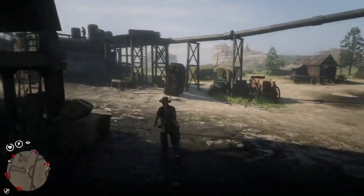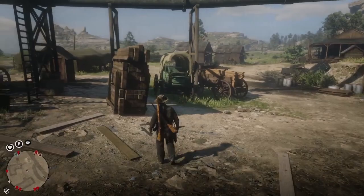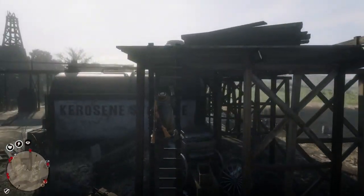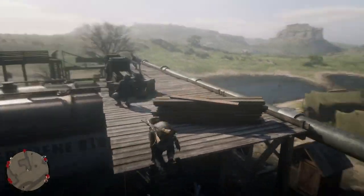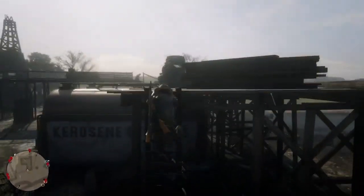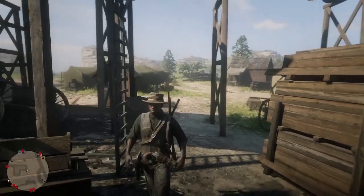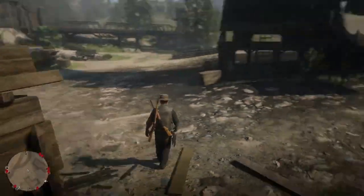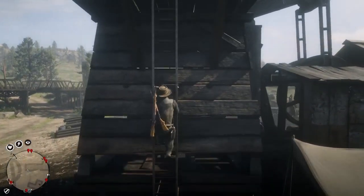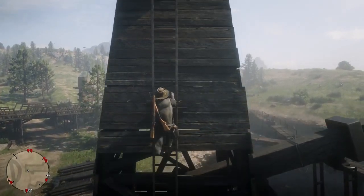The great thing about this location is that before you even move anybody, there's already a person right here and someone up on the platform with a gun, plus an ammo box up there. That person on the platform will cover the person below, and the person below will cover you and watch the ladder. You want to come all the way up to the top.